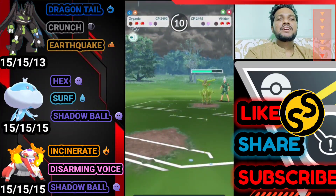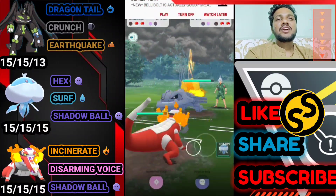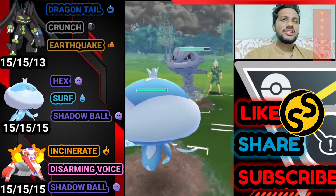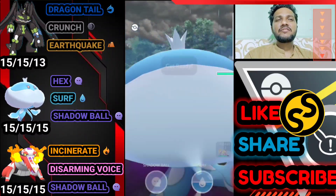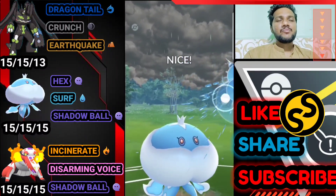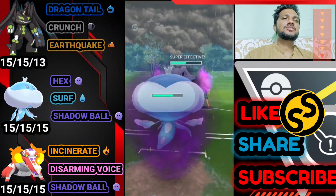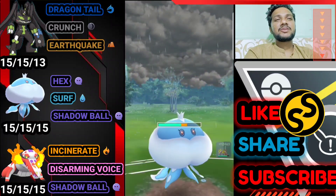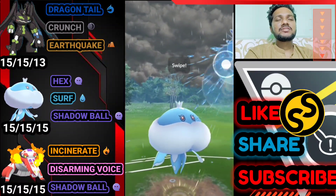Opponent brings Virizion back and we bring Skeledirge with Incinerate — super effective! Opponent then brings Steelix so we have Jellicent ready for Steelix with back-to-back Surf. One Surf down — super effective. Opponent goes for Breaking Swipe, which is quick. One Surf hits but still can't take out 50% of Steelix's health because of the Breaking Swipe defense buff — but we have another Surf ready.